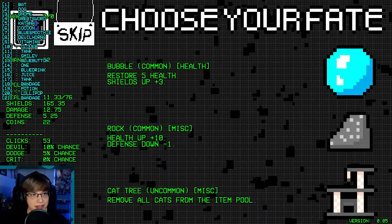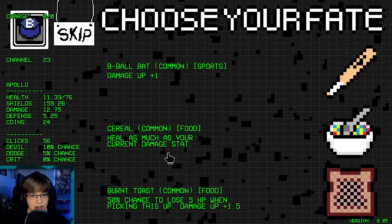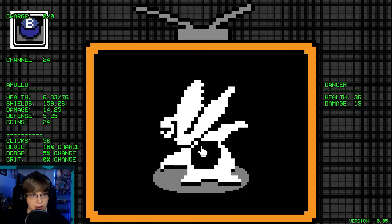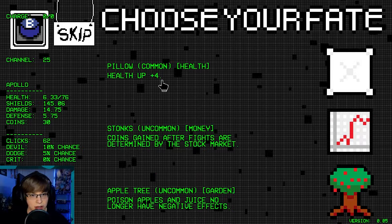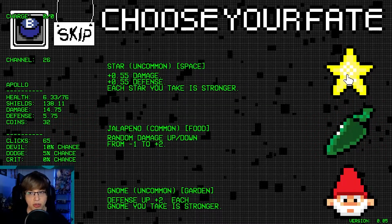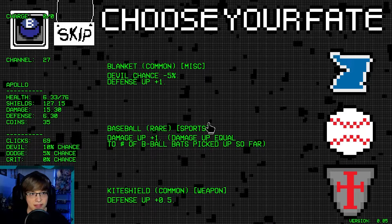Remove all cats — yeah, sure, why not. Heal as much as your current damage stat. We did lose some damage or health. Star — get a star, stars are good. Apple tree — so we can take those things. Ooh, another star — I think I'd rather have that than the gnomes.